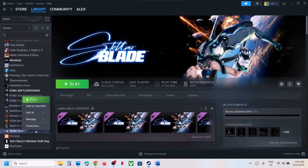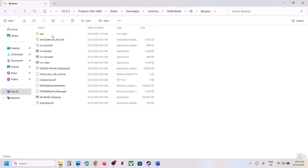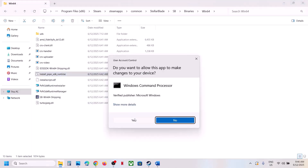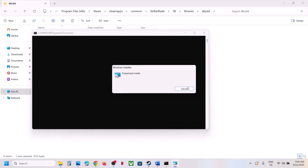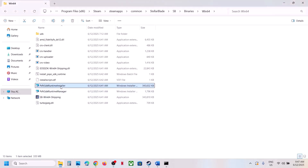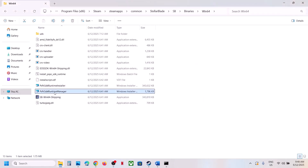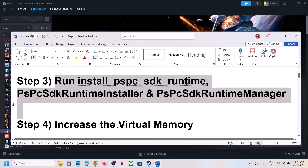The next step is to run some files from the game installation folder. Go to the game in Steam, select Manage, click on Browse Local Files, and open the SB folder, then Binaries, then Win64. Here you can see 'Install PSPC SDK Runtime' — right-click it and click Run as Administrator. Click Yes to allow and let it install. Once done, also run the next file by double-clicking and installing it. Then launch the game and check.